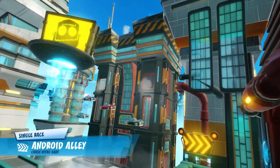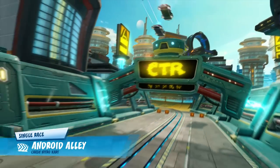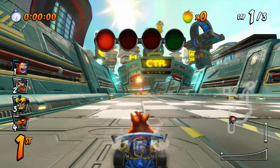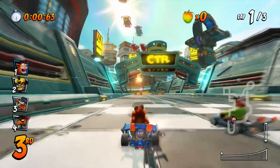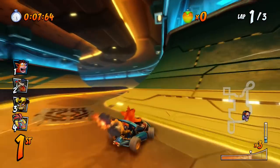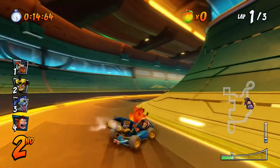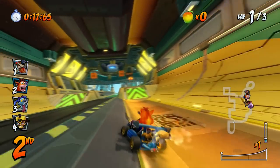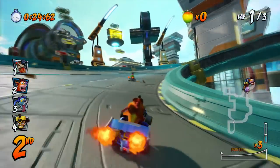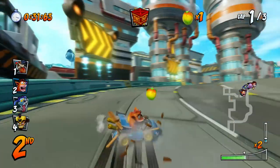Here we are at Android Alley — I don't remember this track at all. I know it's the home track of the robot boss. It reminds me more of Ratchet and Clank than Crash Bandicoot. So we'll take it slow this first lap to figure things out. There's a big train — you probably want to stay in the center to get the best lines, but be careful because it's a big train. There are speed boosts there too.